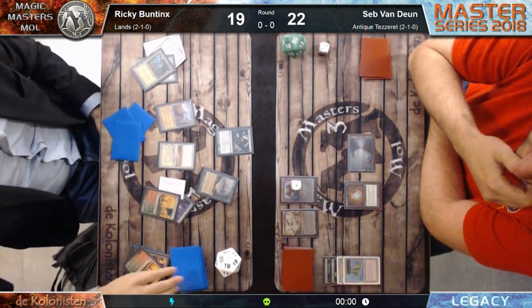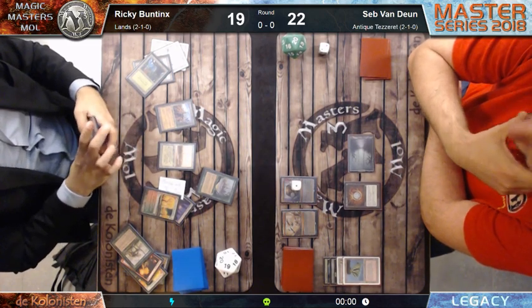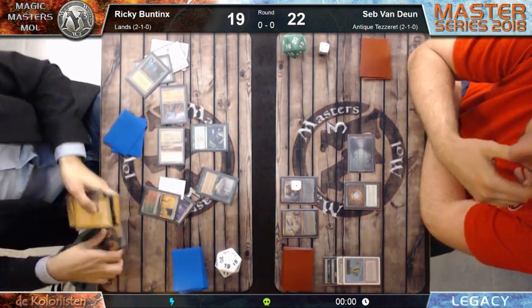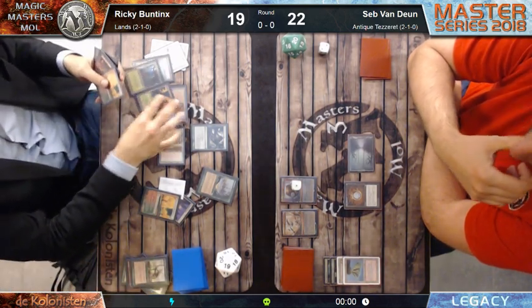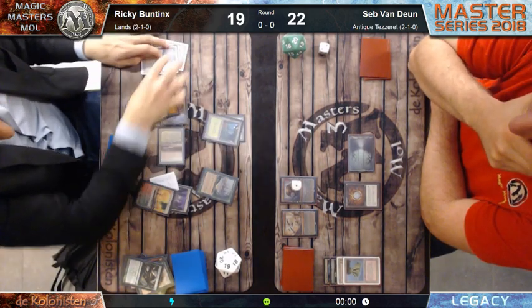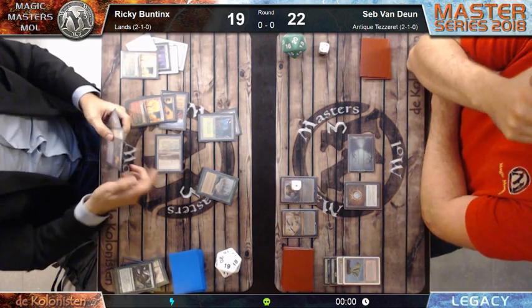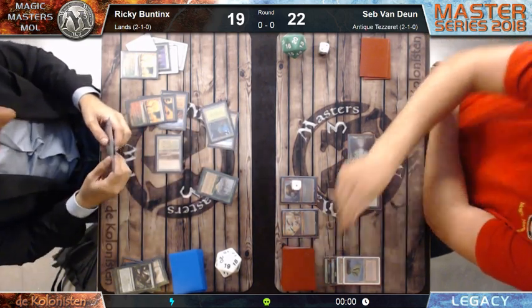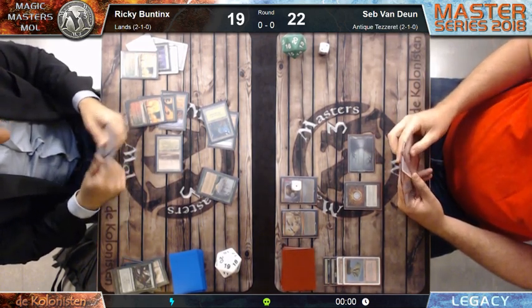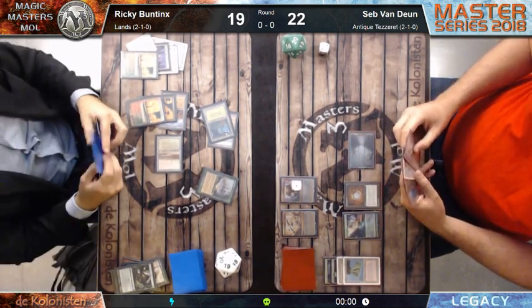It will take some turns, but there's still a possibility for Sepp Van Duyn to close this game. There go the second Punishing Fire and also a Grove of the Burnwillows - the second one - so now he has two Groves and two Punishing Fires. That's three damage every turn. Ricky's left side has a lot of glare on those cards, but we know these are the Taiga lands, the Grove of the Burnwillows, and a Thespian Stage that's a copy of the Grove. So two Taigas, two Groves - and Sepp found a fetch land!